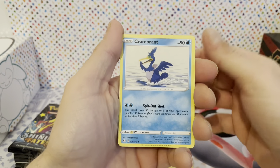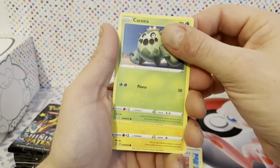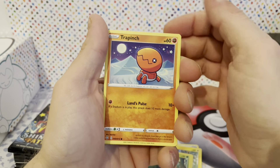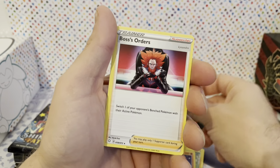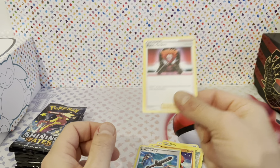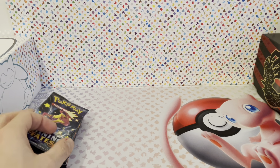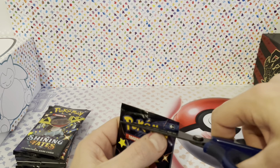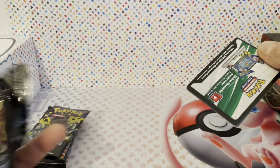Lightning Energy. Remnant, Rusted Sword, Gym Trainer, Cochlea, Shinx, Nikit, Rollet, Trapinch, Rusted Sword reverse, and Boss's Orders as the rare. Not even any holo card — I think we haven't got any holographics, only reverse holographics. But let's see what's next.